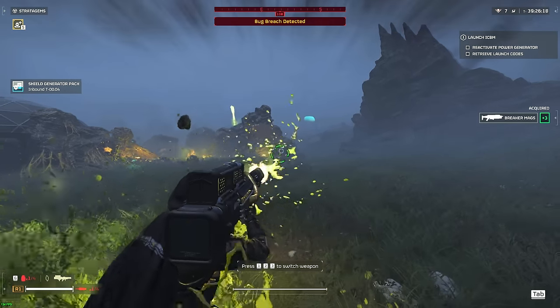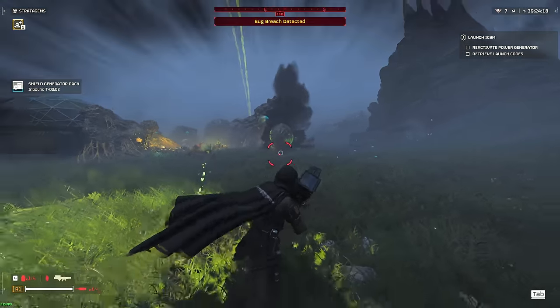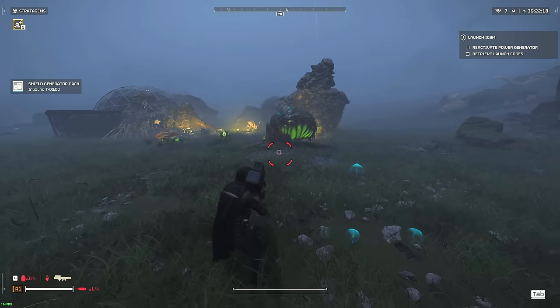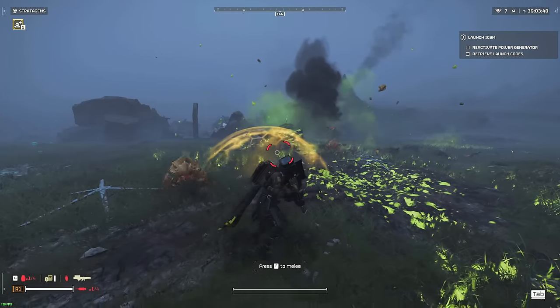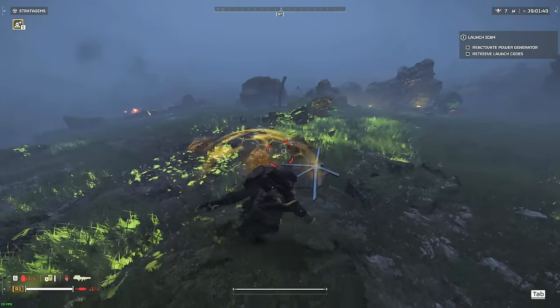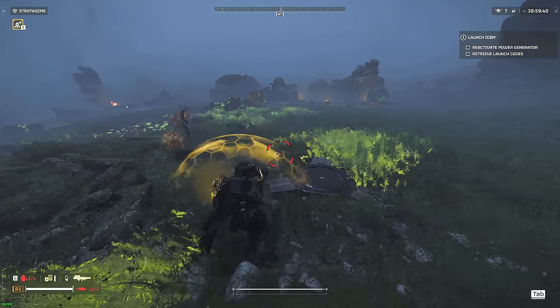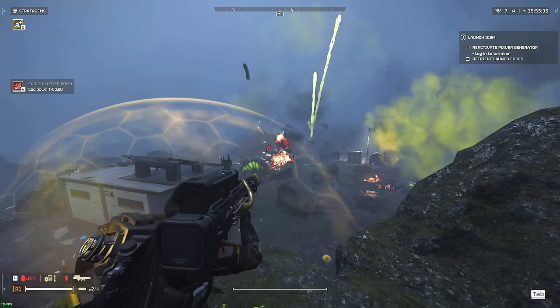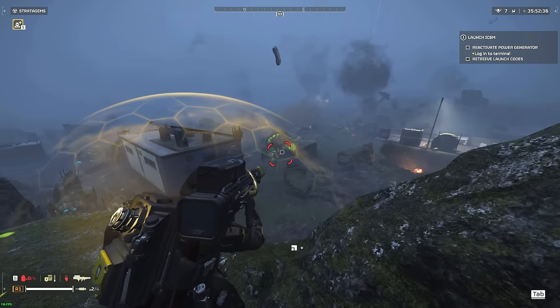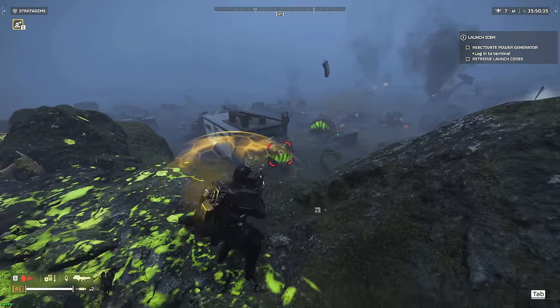The Green Bile Spewer, however, can survive a Quasar Cannon shot. If you shoot the Bile Spewer directly on its face or its large body, it will one-shot these units. However, if you attempt to shoot at its face and slightly miss, ending up hitting its neck or shoulder-like area, it will survive the shot and require a follow-up shot to finish it off.